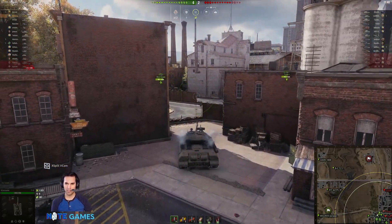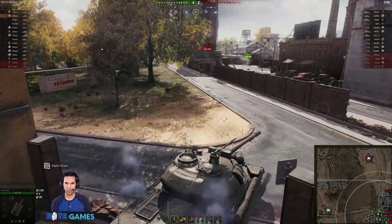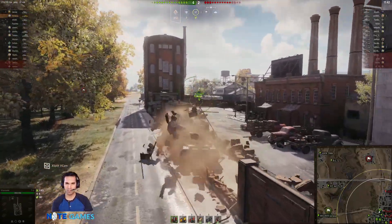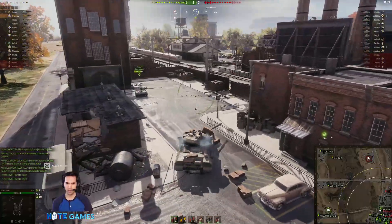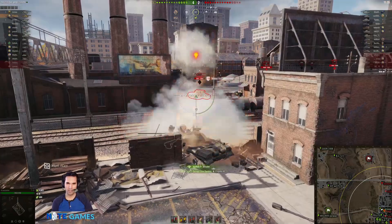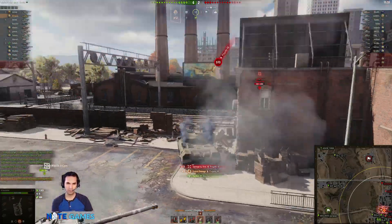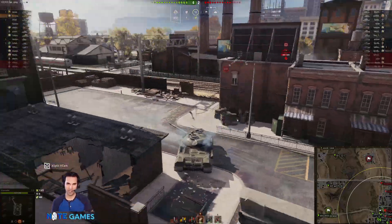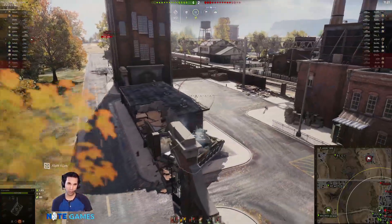We're now keeping an eye on this Progetto 66. I'm ideally wanting to flank around this guy and try to get some side shots into him, as the Borask is also trying to do. We're going to move forward and see if there is an opportunity to do that. I move ahead and shoot from the third person view, which means I don't hit the right area I was aiming for — which was his wheel well and tracks area.